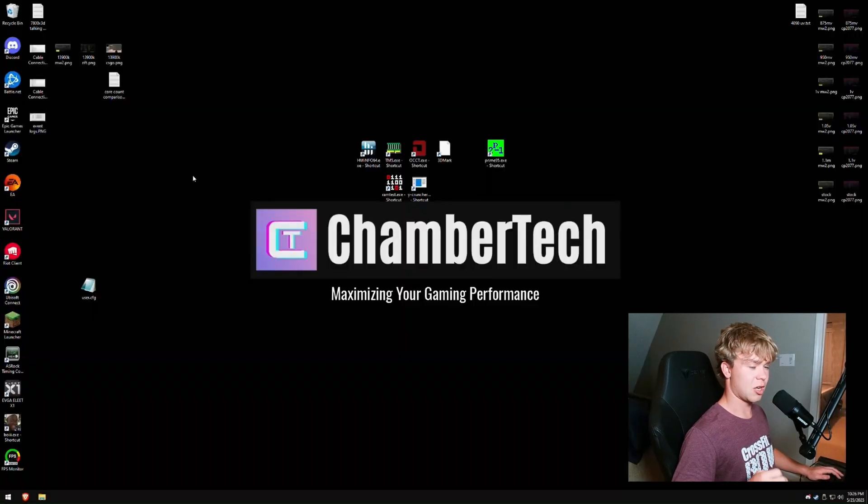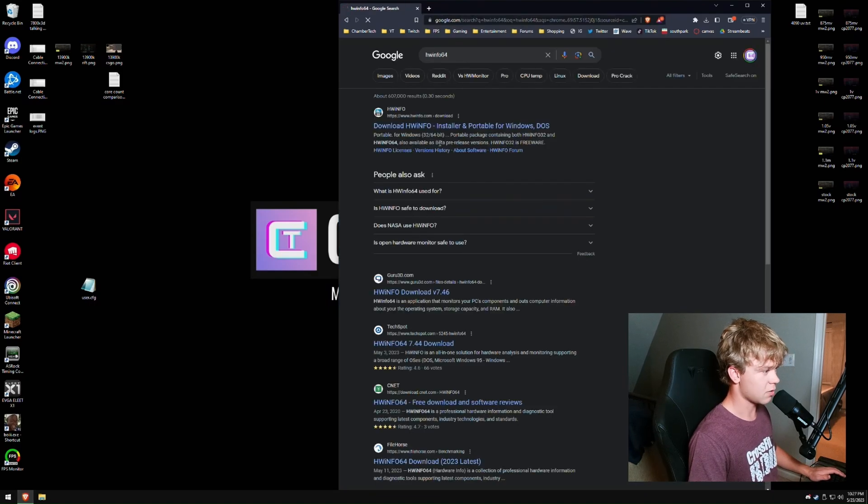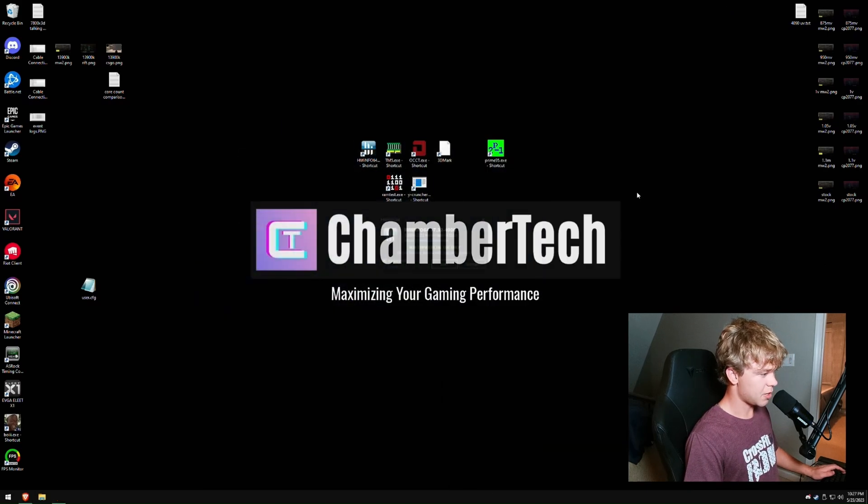Here we are on my desktop. One of the most important apps you can install is HWiNFO64. Just go to your browser, search for HWiNFO64 — not 32, 64. This is the modern era. You can use Hardware Monitor, but honestly it's trash. Just use HWiNFO — everyone uses HWiNFO. Make sure you go try out HWiNFO and we're going to open it up and check the sensors.